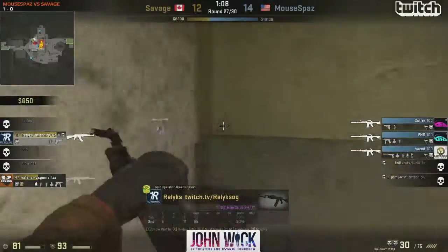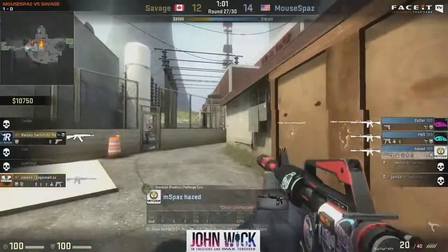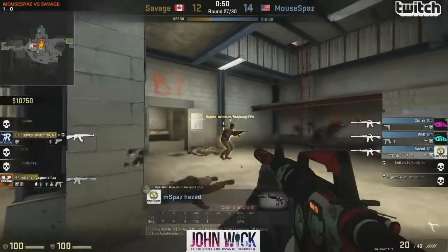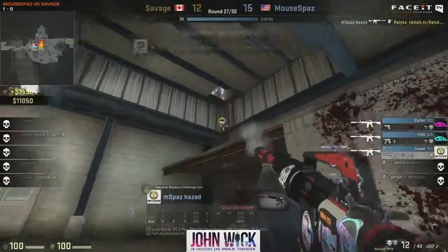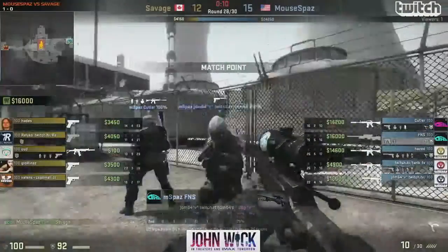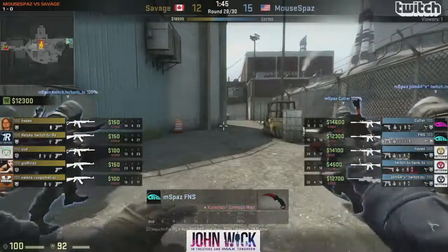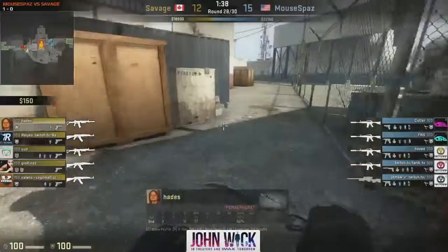Hazed has been loving those flanks — really good with great game sense and movement. No prisoners taken today by Mousebounds — no mercy. 15-12 as they've completely whitewashed the Savage side in the second half, plowing through every single round — 13 in a row. You can hand over the hypothetical 50 bucks. But it was hypothetical. Glorins clutches a 1v3 making it 15-13, but the economy of Mousebounds is too strong.